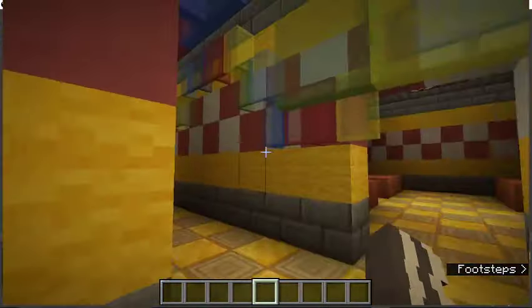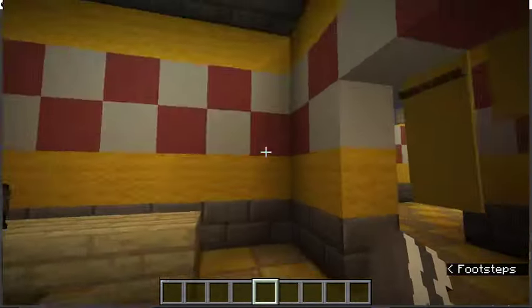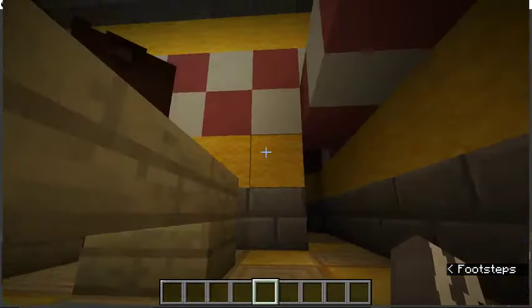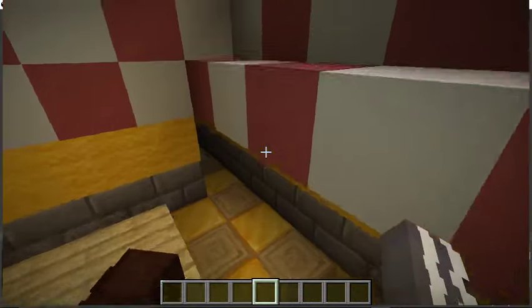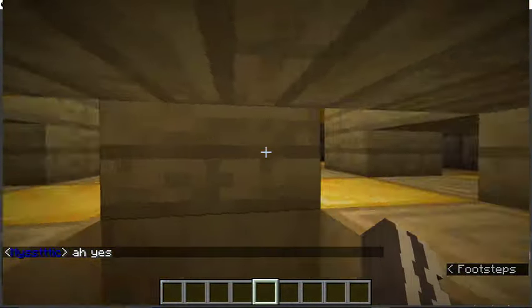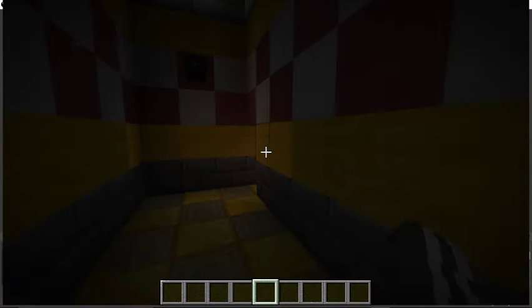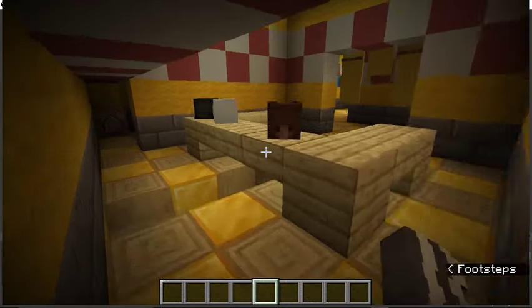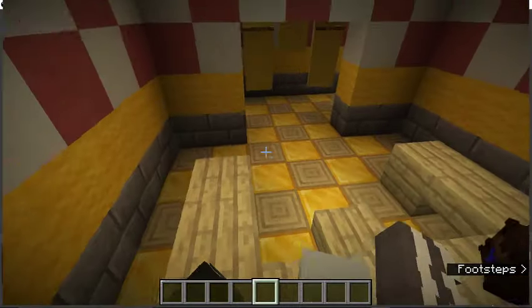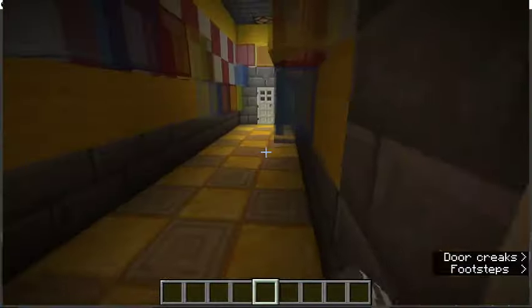Here the party rooms are all identical. Here's the office. As you might be able to tell, I kind of combined many things from many different games. Then here's the little area that you hide under. Here's the actual working camera system that I'll show you guys after I'm done showing the entire map. Yunosaki is one of my OCs and she's also a demon.